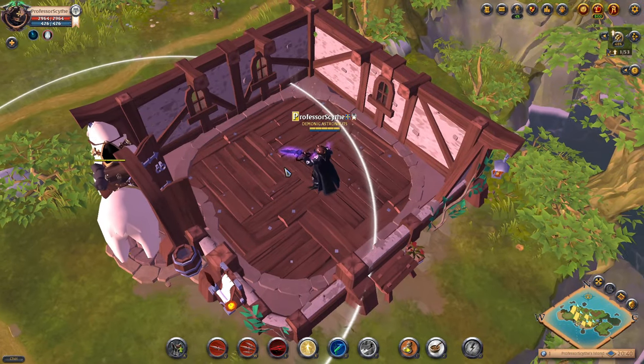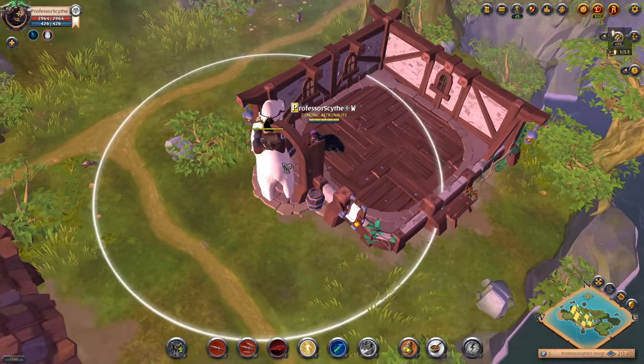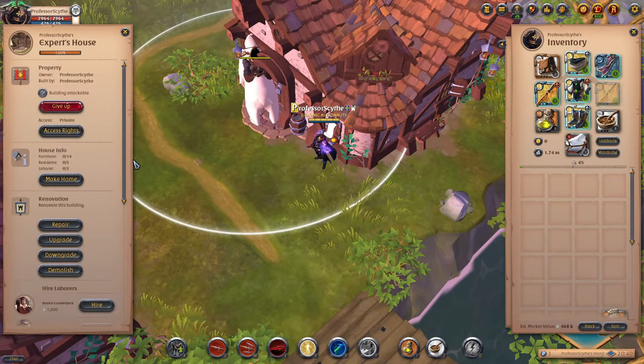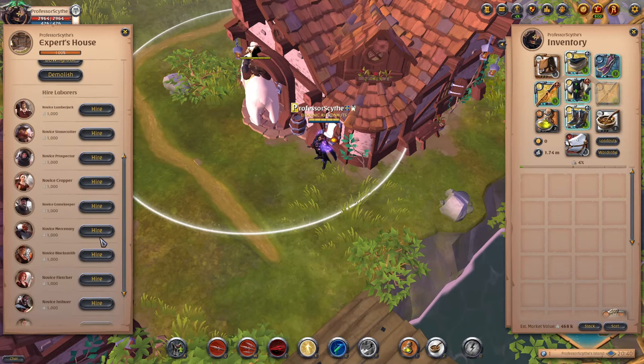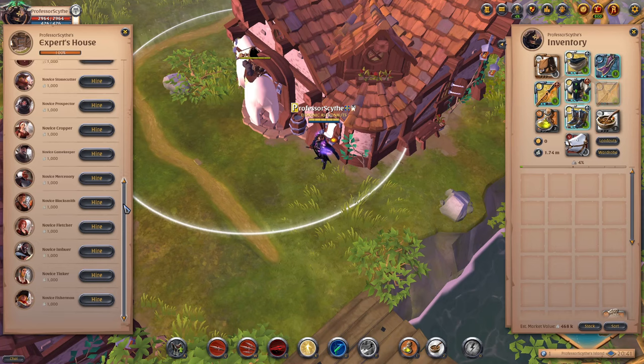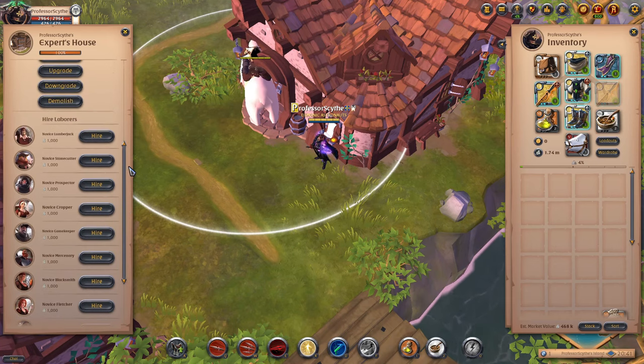Now, what do you do with these houses? The point of them is to place laborers. If you go back to this board and scroll down to hire laborers, there are novice laborers you can purchase for a thousand silver apiece. You could also go to the market in your city and purchase higher tier laborers if you want. There are different types of laborers — the imbuer, fishermen for fishing, the fletcher, blacksmith — for different types of crafting and activities.